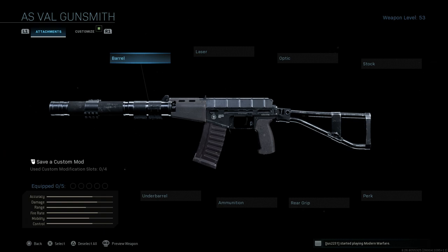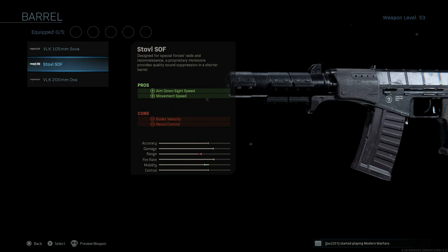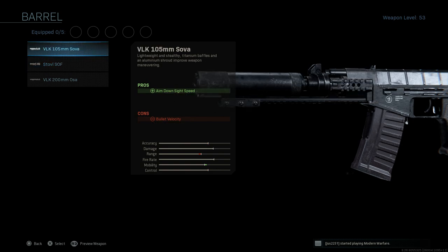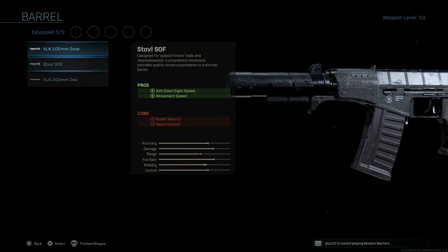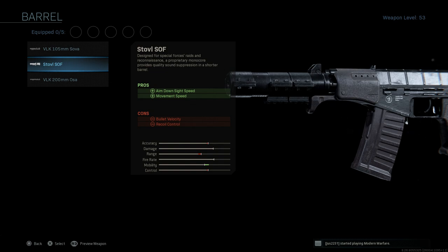First off, the key attachment you're going to want is the barrel. At base we have the 200 meter AS Val or VSS barrel. We're going to strip that down and go with the shortest one, the Stovall SOF. This is going to give us something shorter. It's odd because this one is labeled 105 millimeters, and this one being even shorter — the barrel length is going to be 156 millimeters or 6.4 inches — which matches up more in line with what the SR3M looks like.